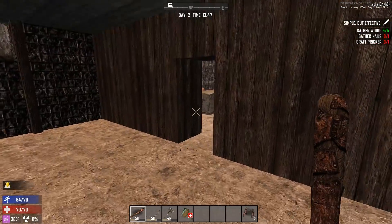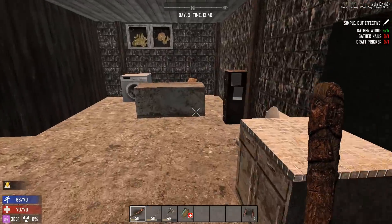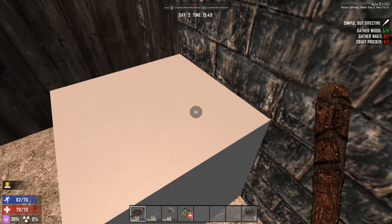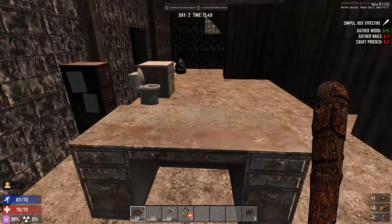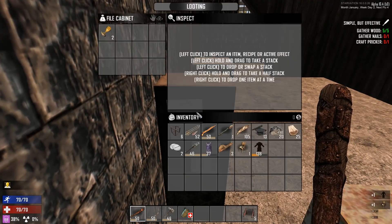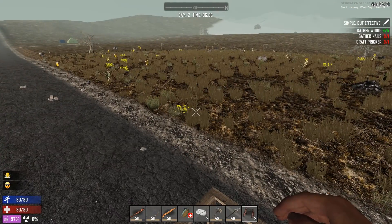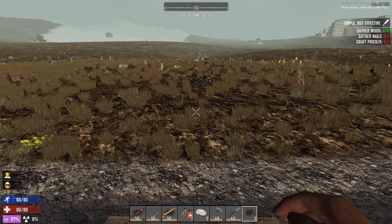This is where we change the direction that this let's play is going. This is when we take our destiny into our own hands and we stop dying repeatedly. 70 wellness, go screw 70 wellness, I'm done with you. What's up zombie slayers, this is KJ48 and welcome back to my Seven Days to Die Starvation Mod let's play.